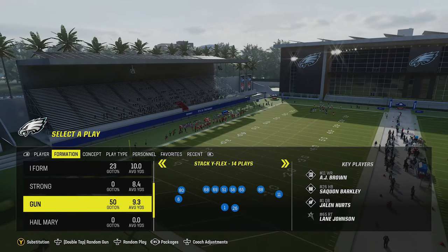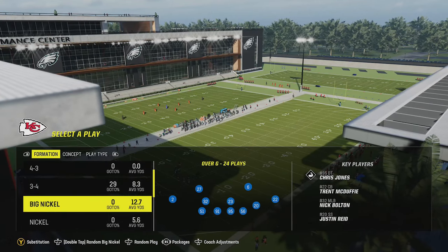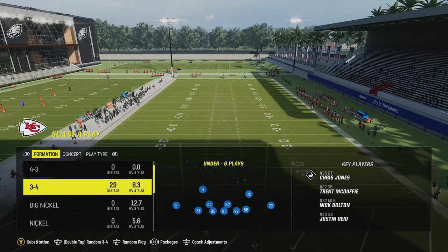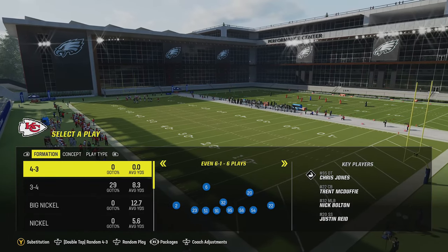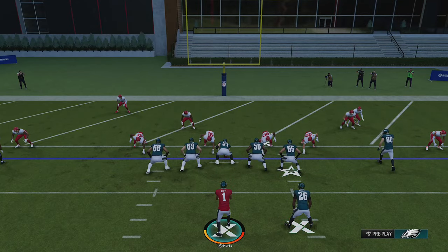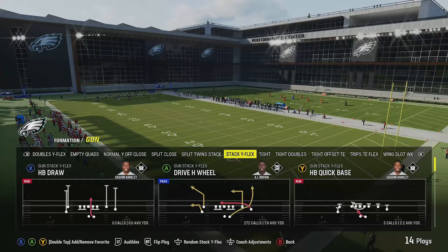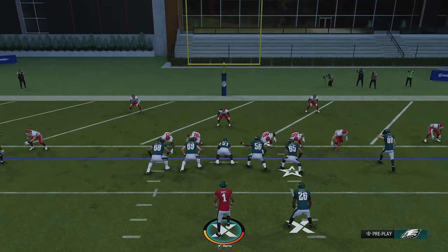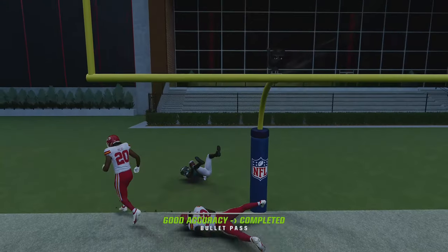Even when close to the goal line on something like a two-point conversion, I'll come out in a stack wide flex shotgun look, which puts my opponent in a situation where they have to choose between two very different outcomes — either match with enough DBs to cover three wide receivers, or over-commit to the run and give me the passing advantage. You really play the weakness here. If they match to the point where it makes more sense to run, hit them with the inside zone for an easy touchdown. If they come out in a four-three even, it's better to pass.